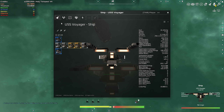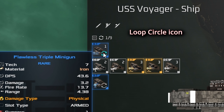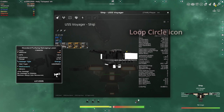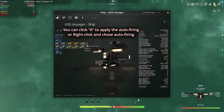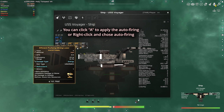If I go back over here and click A, you get this little white circle, which means that you now have auto firing available. So you can press A multiple times to toggle it, or you can right click and do the same thing. So press A — same thing.